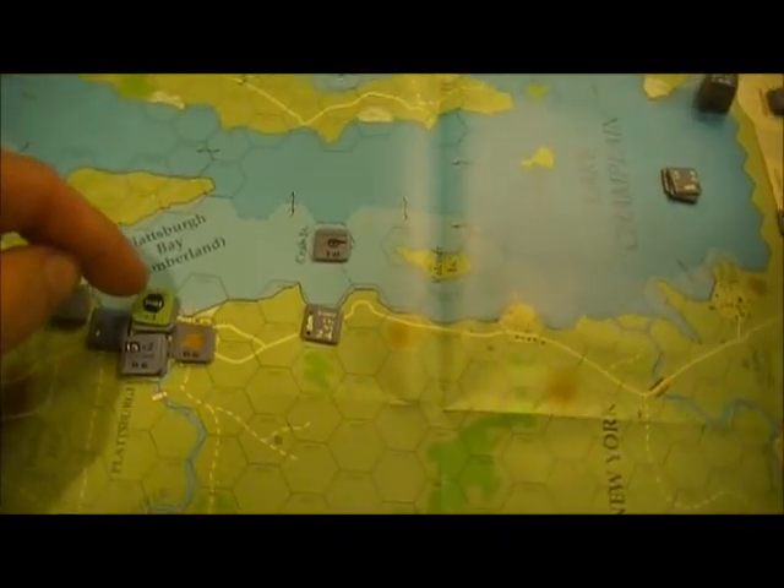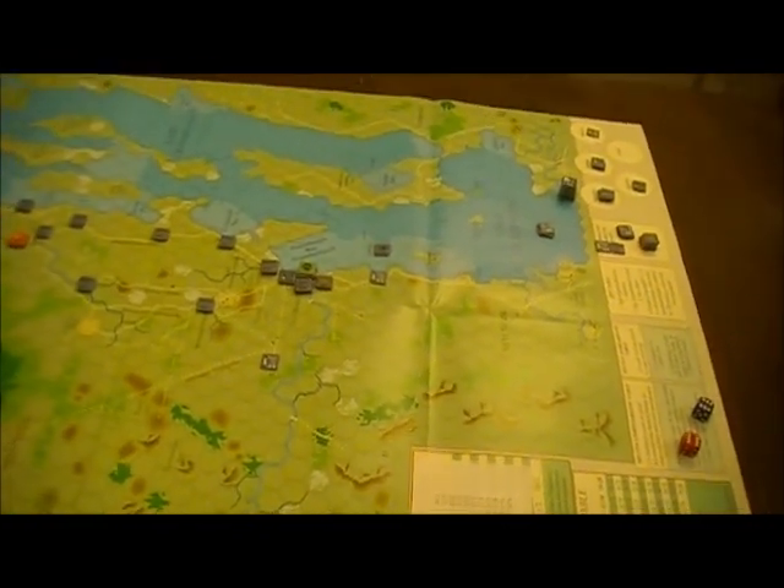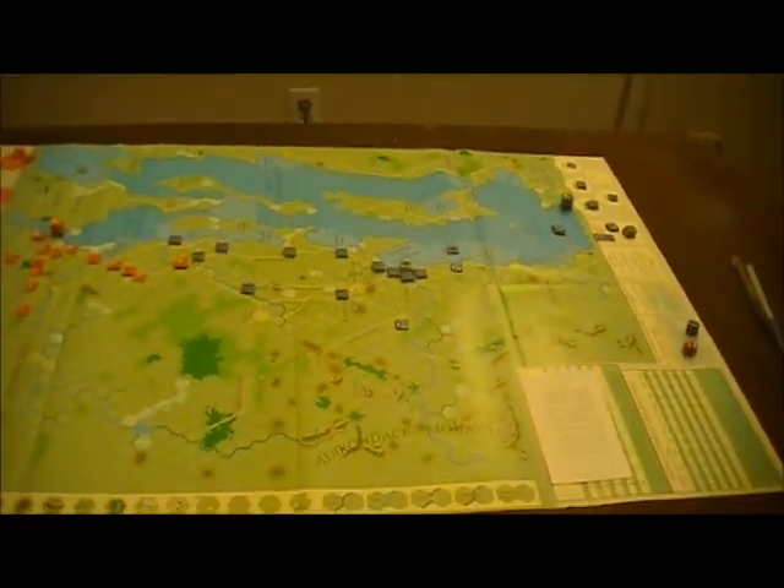The Americans have succeeded in building their fort — they only had a chance of doing that, but they rolled high enough to get it. That's a slight advantage on their side. They'll be entrenching Plattsburgh, trying to defend it and make it as hard as possible for the British.